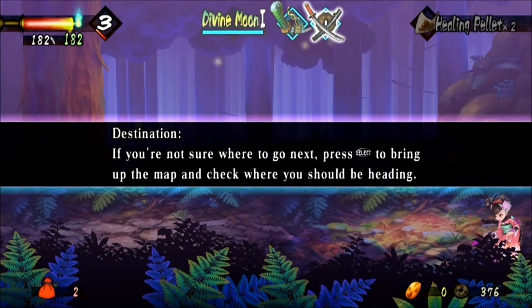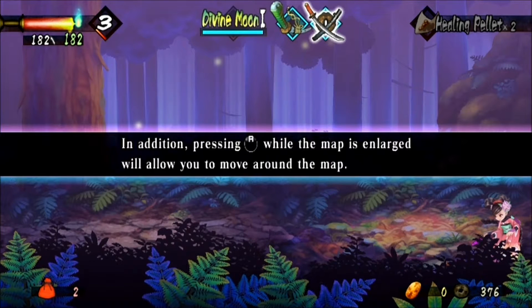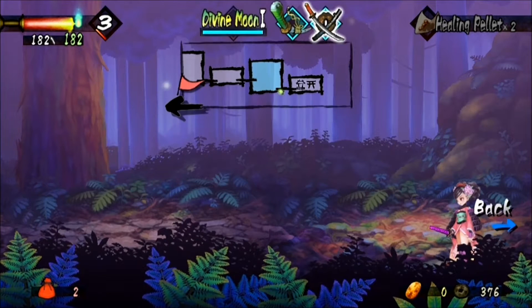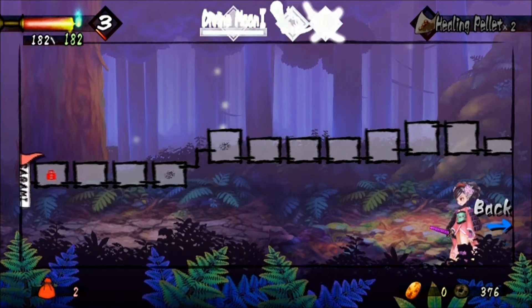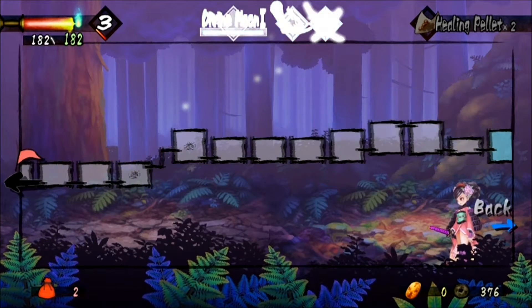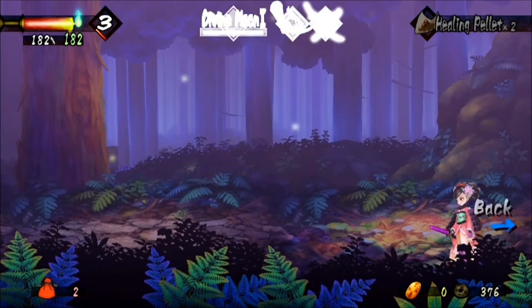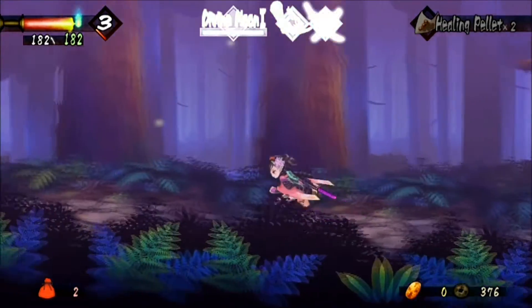In addition, pressing the right analog stick while the map is enlarged will allow you to move around the map. Let's check it out — hit Select, and we can look around by moving the right stick. Looks like I've got to head all the way to the left, so let's whiz through.